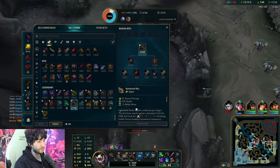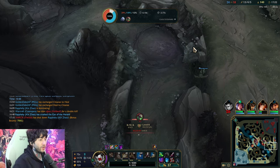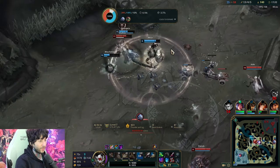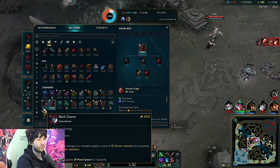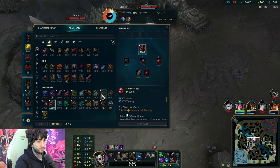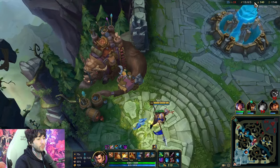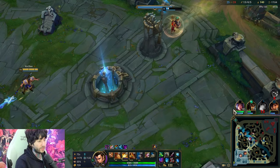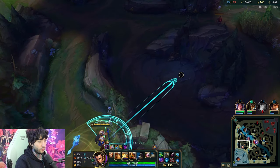I want Spear of Shojin. Sundered Sky is good too. I should have gone on the Twitch — no point going on the Voli. Now I kind of wish I had Merc Treads there; I'm regretting the Tabby's boots decision. Maybe not the wisest, but it does happen. I think Tabby's will be better for later, plus a lot of items give you Tenacity now — Sterak's also gives you Tenacity now if you end up wanting Sterak's. Personally I think Spear of Shojin is really good because you can stack it really fast with your abilities — it's a very extremely good item on Xin Zhao.